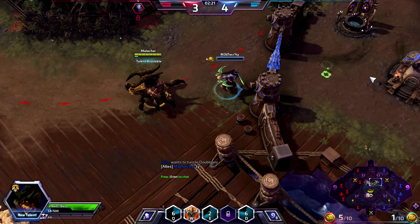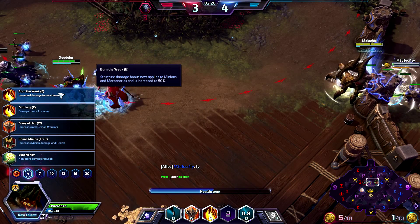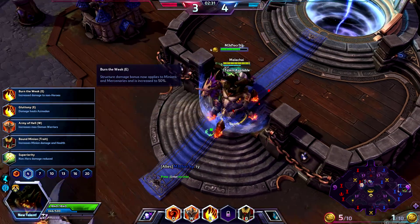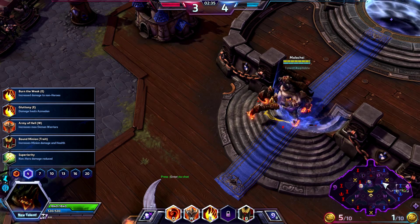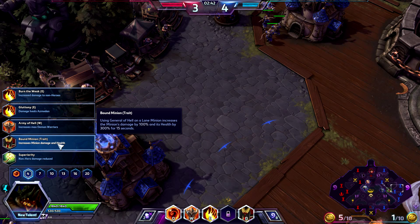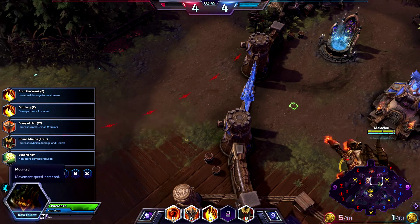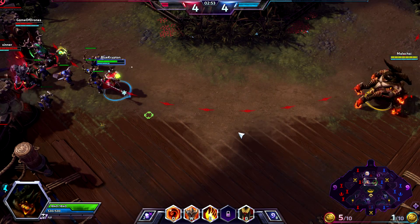One thing I don't like is once you start throwing the basketball, you cannot stop. Increase damage to non-heroes for Burn the Weak. Damage heals Azmodan with Burn the Weak, which I like. Increase max Demon Warriors, and increase minion damage and health. Using General of Hell on a lame minion increases the minion's damage by 100 and its health by 300. I'm not sure which is ideal here. I like the idea of more demons — more max warriors — just to kind of overwhelm them.